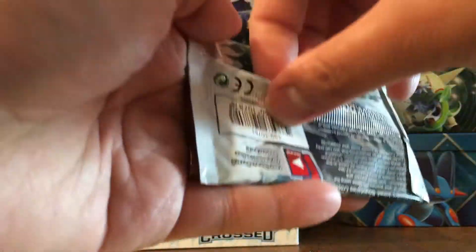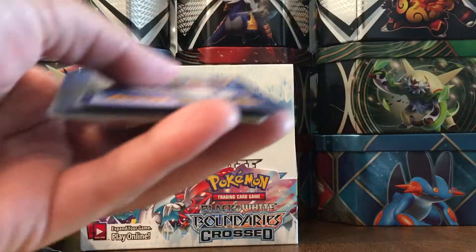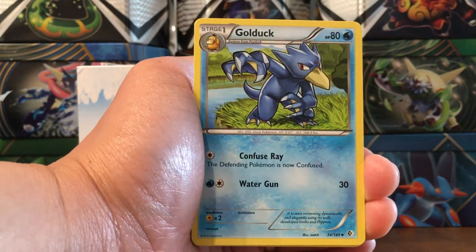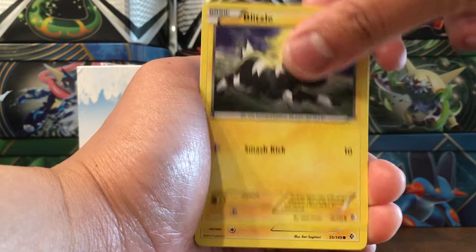What can we pull here? Azumarill, Servine, Tepig, a knight, Patrat, Spoink, Charmander, Marill, Oddish - ooh, reverse Oddish, we got back-to-back Oddish - and a Swoobat non-holo rare. I like the art on that.